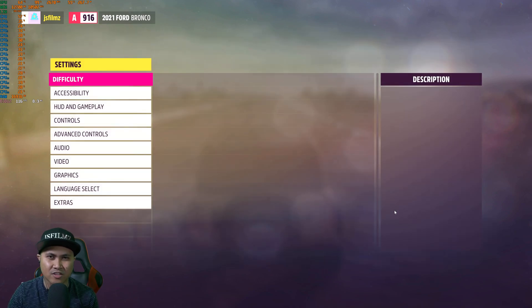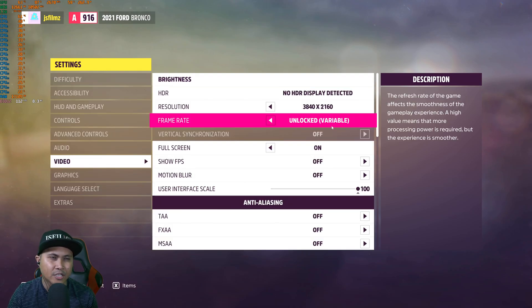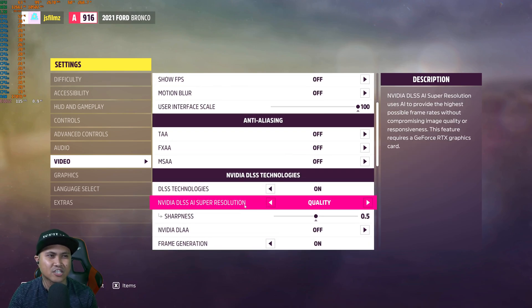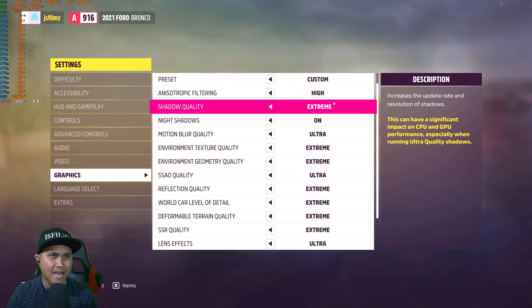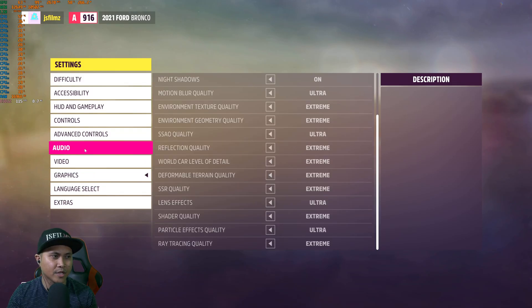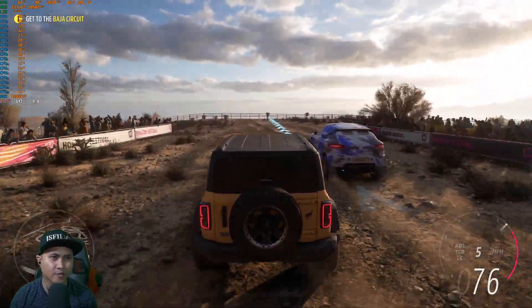We're going to start with DLSS 3 with frame generation on. This game is pretty well optimized already, so I'm not going to mess around with the low DLSS settings — we're going to go with quality right off the bat. I'm going to unlock the variable frame rate, motion blur turned off, and we're going to be trying DLSS super resolution with frame gen. Reflex is already on by default. This is all maxed out as high as you can go.